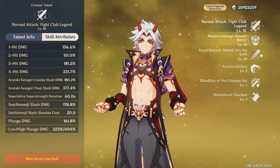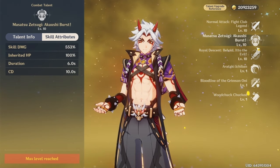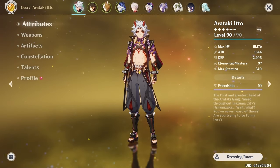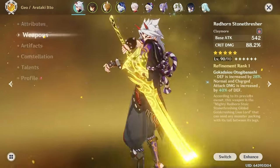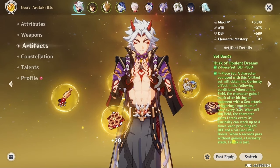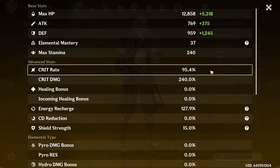For talents, definitely max out his normal attack and his ultimate. You could leave his E at level 8, but honestly, why are you playing Ito if you don't plan to triple crown him? Also don't sleep on Ushi — he can easily hit over 100k damage. Because Ito is geo, he doesn't benefit from reaction damage, so he requires much more investment before he starts to feel good. Ideally you want him level 90, weapon level 90, triple crowned, with a complete artifact set with great substats.